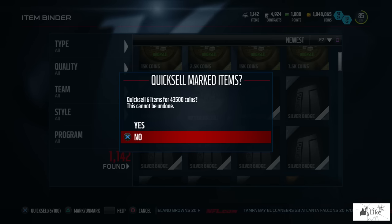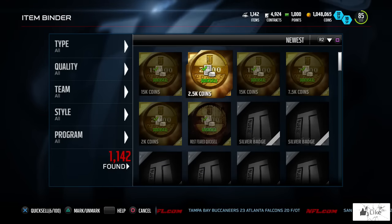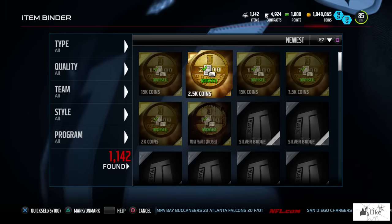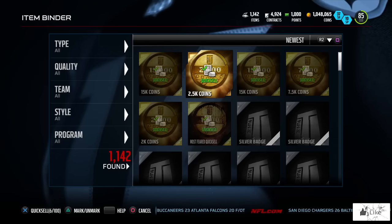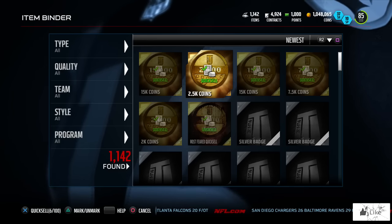43,500 coins total including the trick-or-treat pack. I'm gonna be doing a ton more quicksales — my binder limit is pretty much full and ready to be emptied out again. Hopefully before the year is over we'll be pulling some insane quicksale amounts. If you enjoyed the video, shatter the like button and subscribe for more. Until next time, Roll Tide!